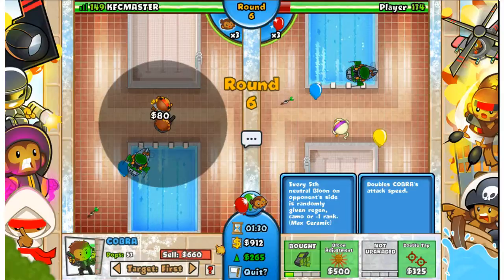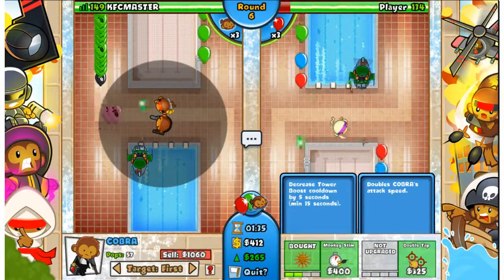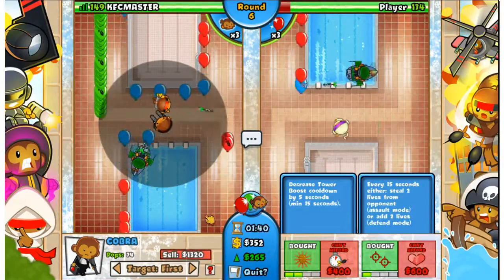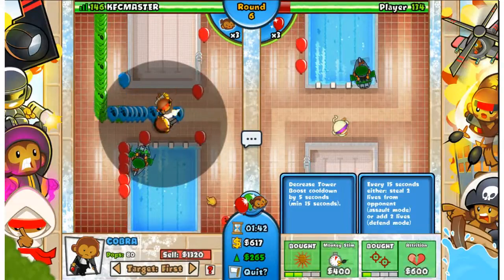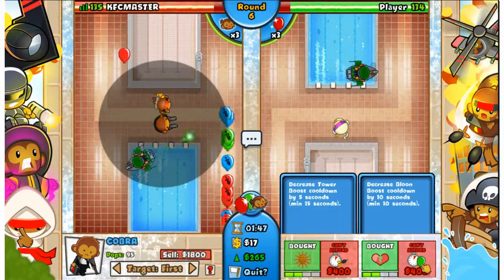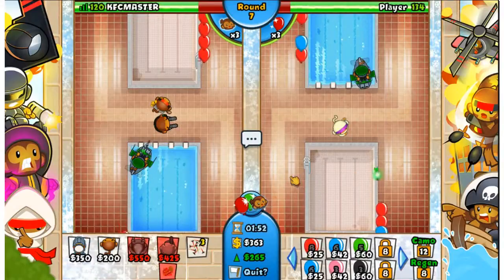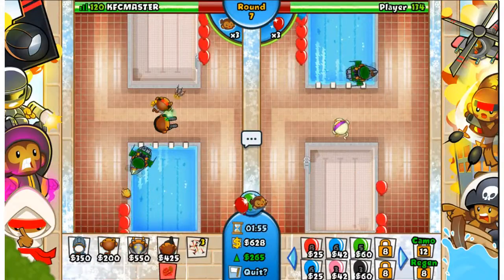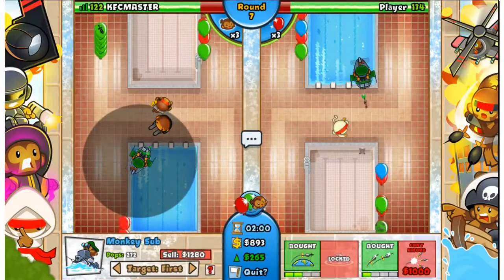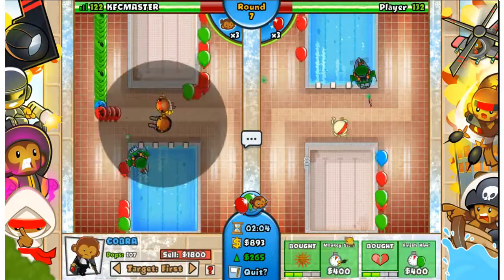Every fifth neutral balloon is automatic. We are doing that! I forgot about that Cobra ability - that is attrition. Attrition is so annoying to deal with. I forgot about that - that is amazing. So what that basically does is I'm stealing two lives from him every single round I think.